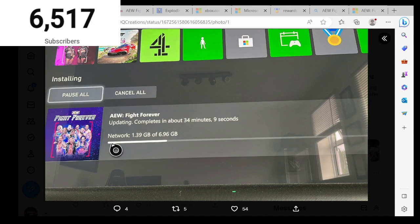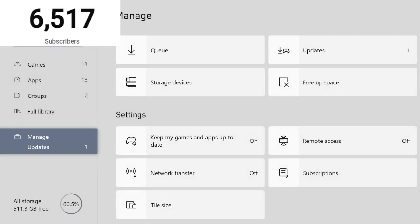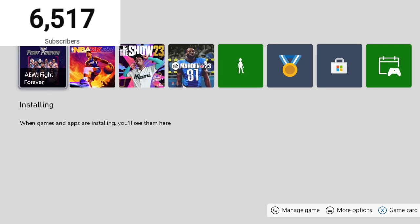Let me know in the comments down below if you guys are going to do it for AEW Fight Forever. The game releases in less than three days. You can check the queue here — you can see AEW Fight Forever has been installed. Thank you guys for watching. Make sure you drop a like, subscribe, and turn on post notifications. If you want more tutorials, I can make another tutorial on how to download AEW Fight Forever. We're rolling to 6,600 subscribers and I'll catch you guys in the next one.